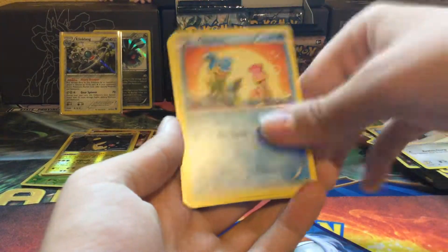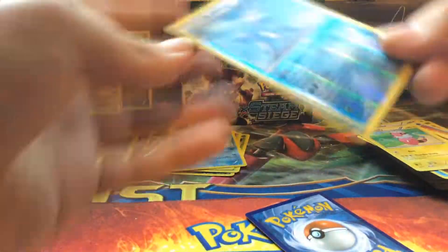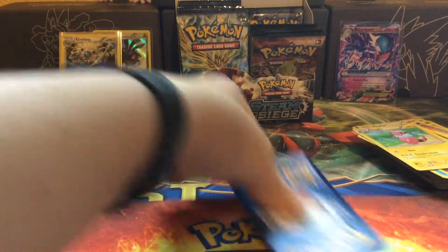Dino, Chimchar, Rufflet, Shellos, Cloncher, Klecky, Captivating Pokepuff, Fleshy, Reverse — Samurott. Wow, that's Samurott rare there. Rare.